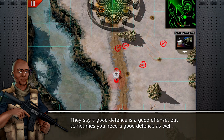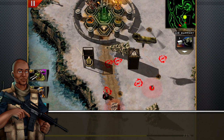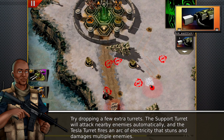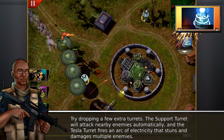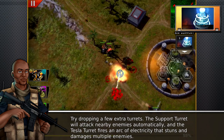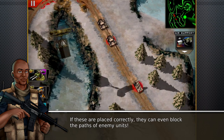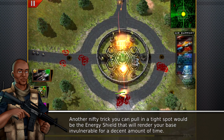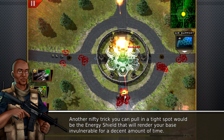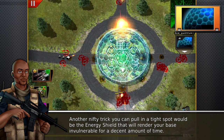They say a good defense is a good offense, but sometimes you need a good defense as well. Try dropping a few extra turrets. The support turret will attack nearby enemies automatically, and the Tesla turret fires an arc of electricity that stuns and does massive damage to multiple enemies. If these are placed correctly, they can even block the paths of enemy units.